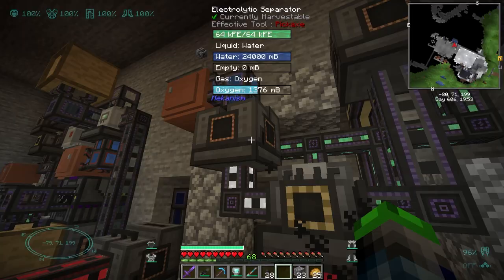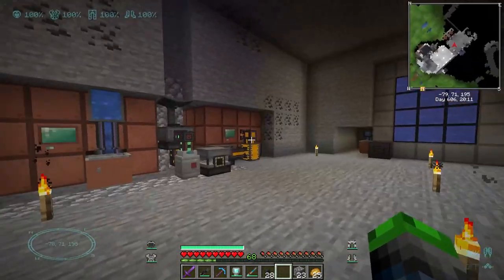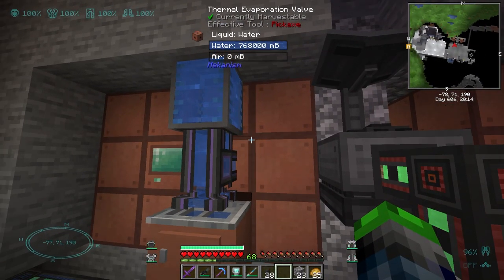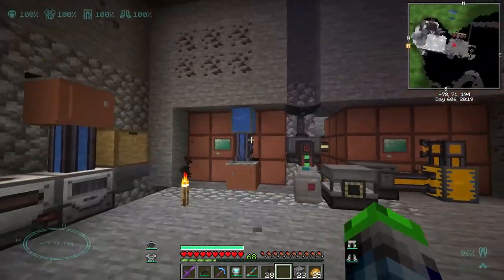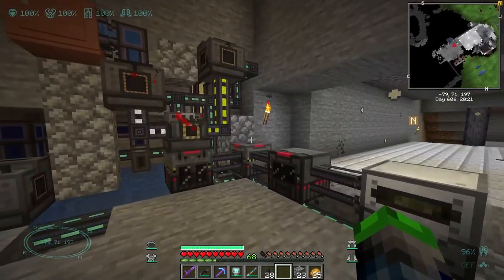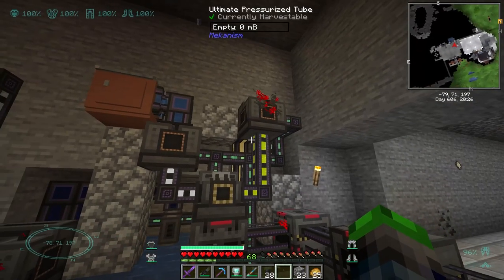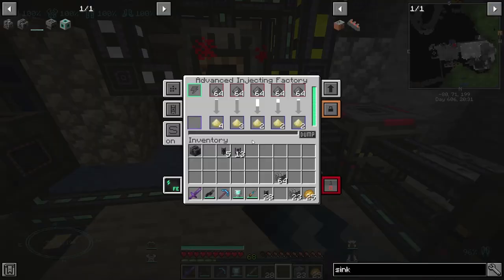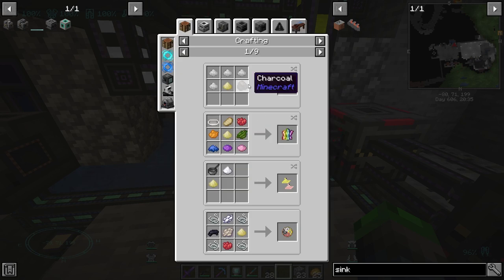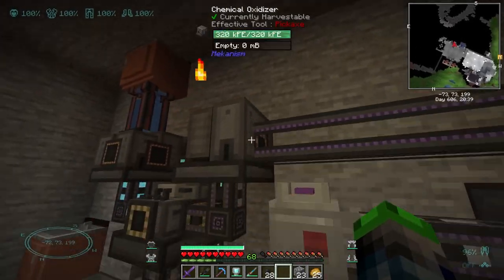Very, very cool — look at that sulfur dust! Other than this, we can go ahead and automate this — it's very easy to automate. Just need the thermal evaporation chamber, so we're going to have to find a way to automate that. This is literally automated with water and a cobblestone generator.